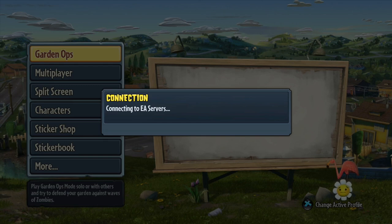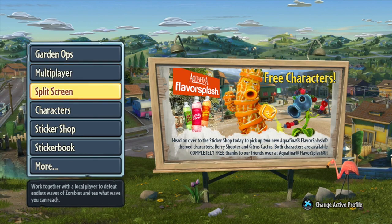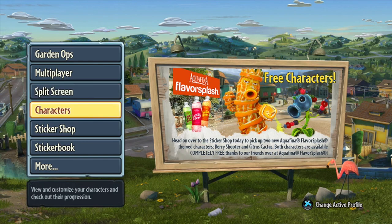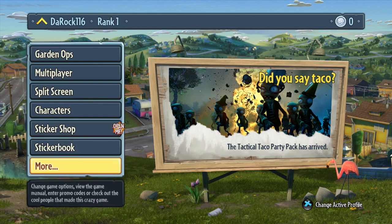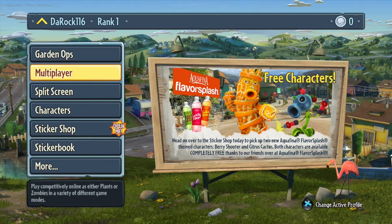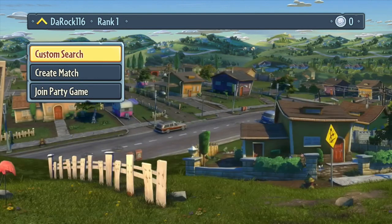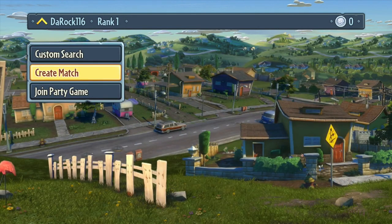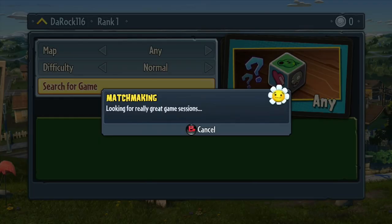Connecting to the servers. I've been told Garden Ops mode is like the phone version or iPad version, where basically you have to defend your garden from the zombies. Multiplayer, split-screen — pretty straightforward. The sticker shop lets you collect stickers for different upgrades for different modes like Garden Ops. I'm just gonna select Garden Ops and search for a quick match.